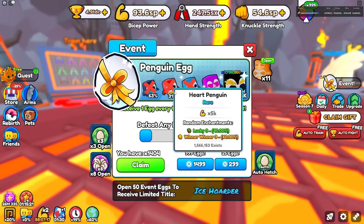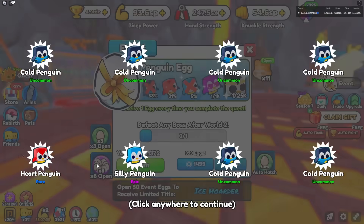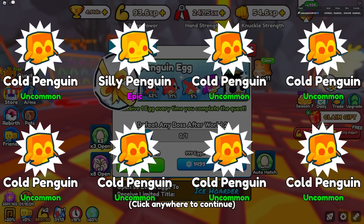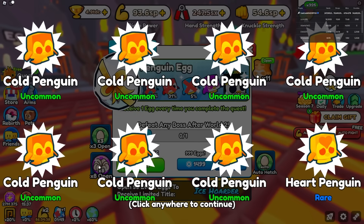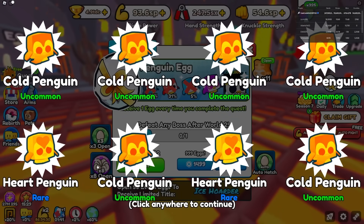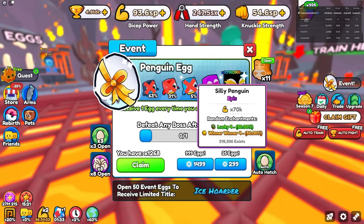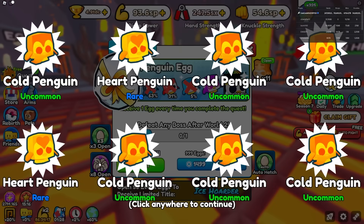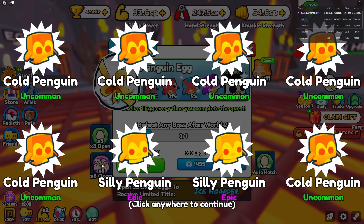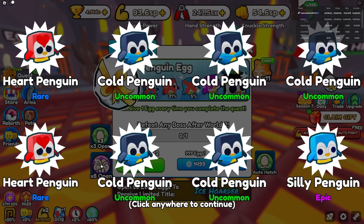All right, we're going over here. We can just auto-delete everything. So if I ever get a cool penguin or a Giga Father Penguin, I'll be keeping those. Here we go boys, we're opening all of these. We're getting a whole lot of common penguins and silly penguins too. We got 1,300 left — we're just going to spam this and see where it ends up. They're all being auto-deleted, so I'm not keeping any silly penguins at all, even though you could get some Winner Winner 4s off them.